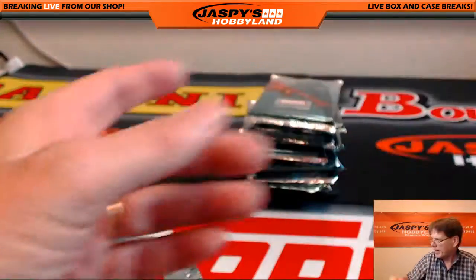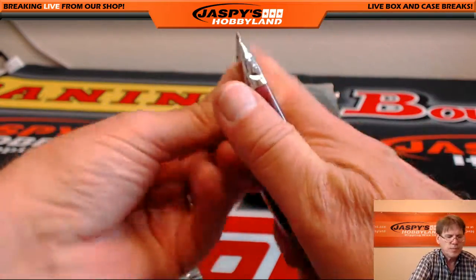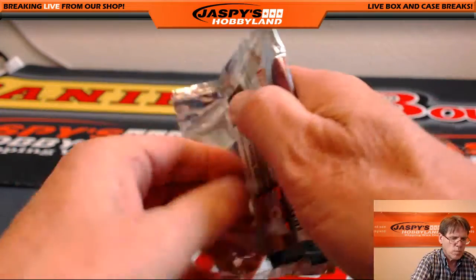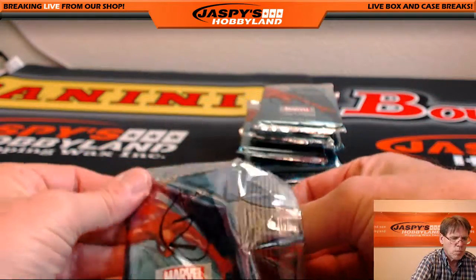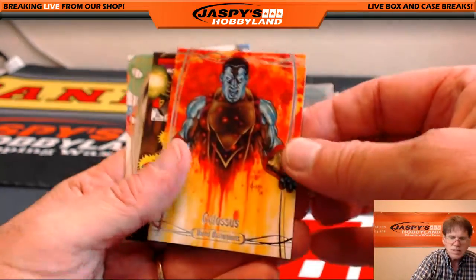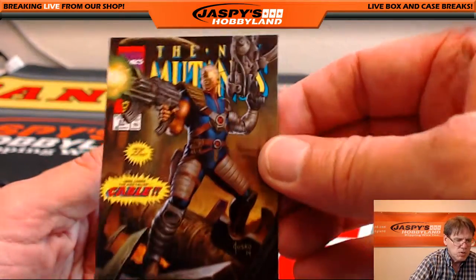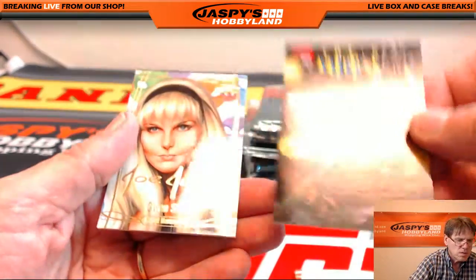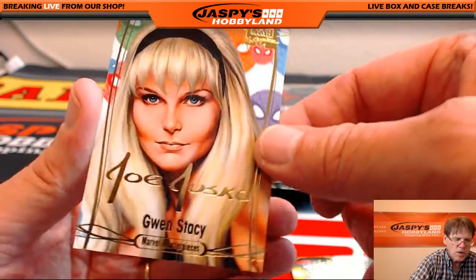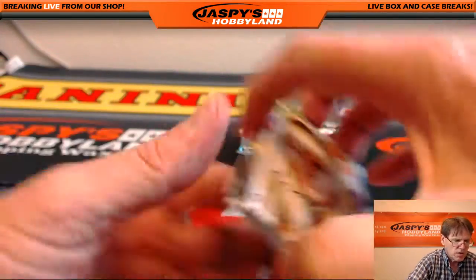Next pack. Pack number 2, also Gabriela. Colossus, The Mutants. And a Joe Jusko — Gwen Stacy, gold facsimile auto. Very nice. There you go, Gabriela.